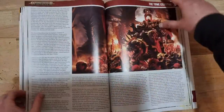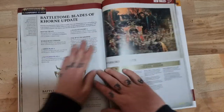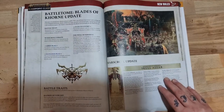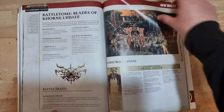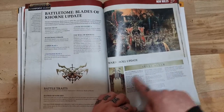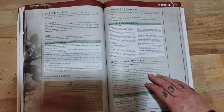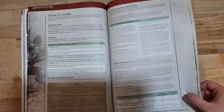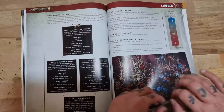More fiction and lore for the Blades of Khorne, and we have the updated battle traits, squad updates. The battle traits are quite nice - they can ignore spells or unbind spells on a six. There's also the Skull Altar rules, open play and matched play, Path to Glory, and a small campaign rule to go alongside it as well.